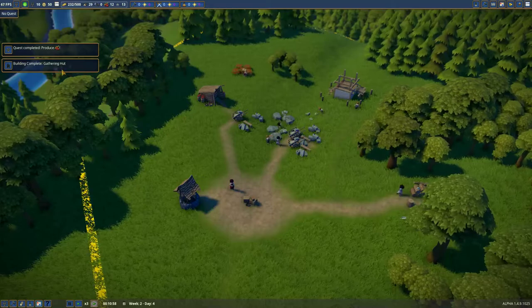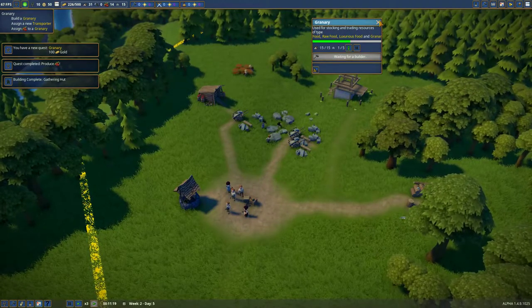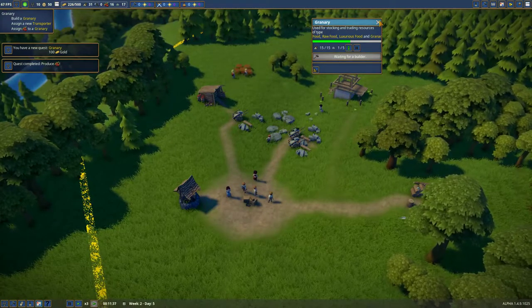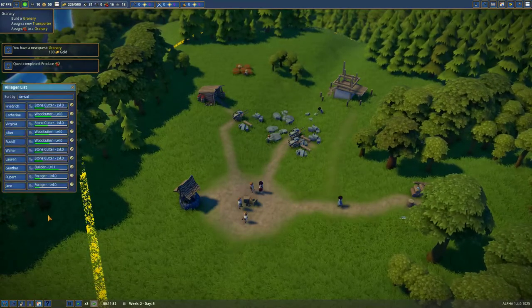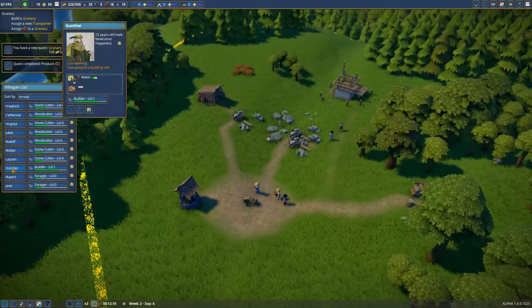All is good, we have no issues. We're producing berries. We've made a gathering hut. Now they want us to build a granary, which I think I'm putting right here already, because that's where we're going to be able to store food. Wait - we have no builders? Oh well, that wasn't very wise of me, was it? Oh, we have one builder - Gunner, what are you working on? He is working on the building now.